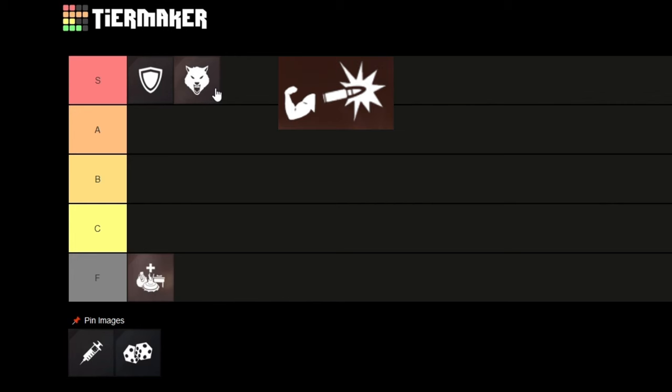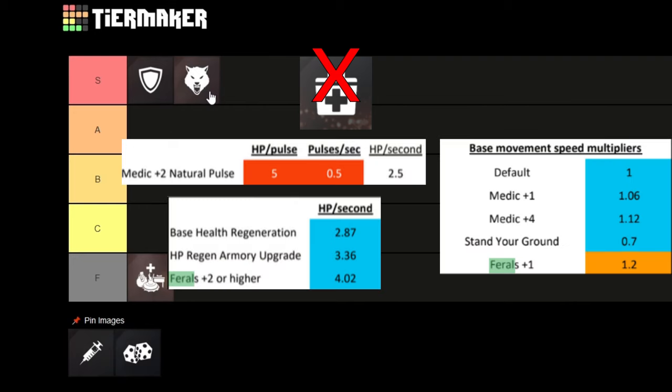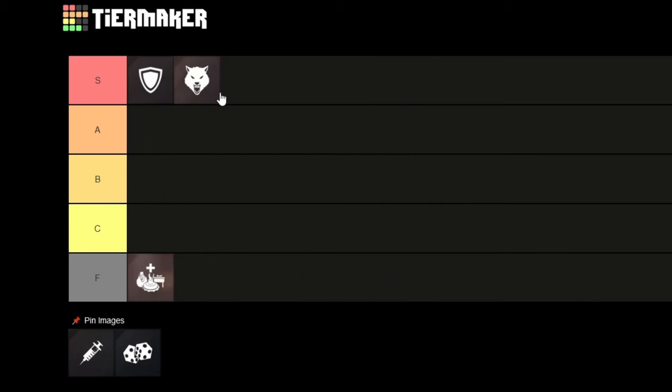You can also run Weapon Specialist, Tank, and Ferals if you have double class — then you're really OP. It doesn't pair well with Medic though, since Medic also gives health regeneration and movement speed. The movement speed doesn't stack — Ferals takes over because it's better — and the health regeneration does stack, but you don't really need that much. I really recommend pairing it with Weapon Specialist and Tank. Don't pair with Medic, but overall it's really good — as a speedrunner I have to put it in S tier.